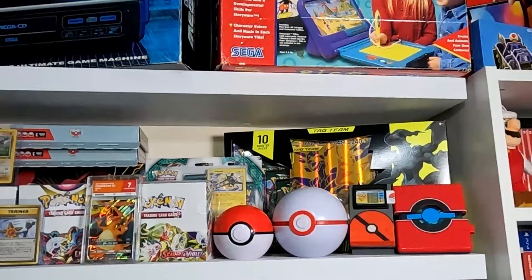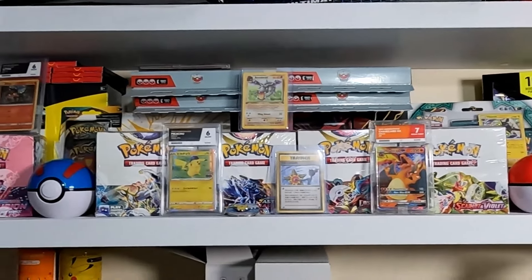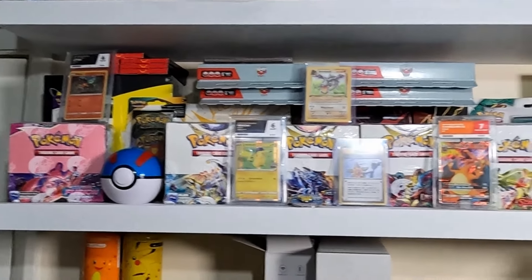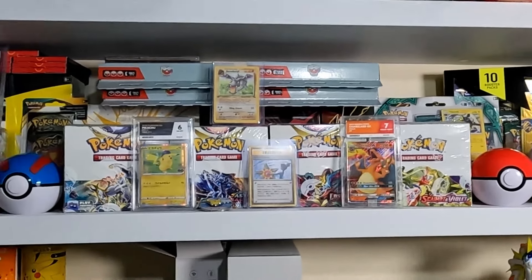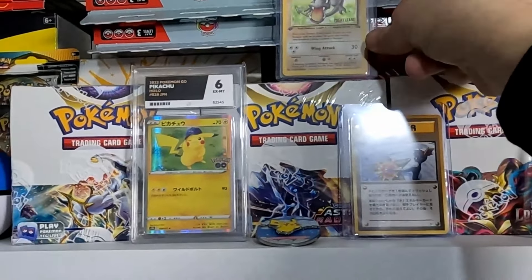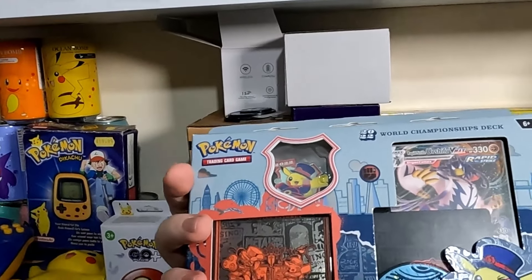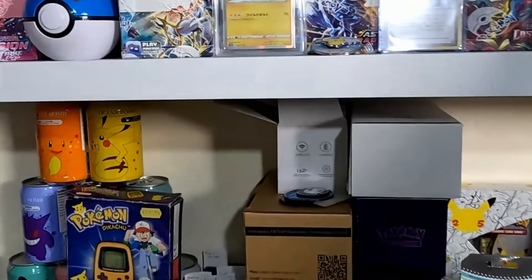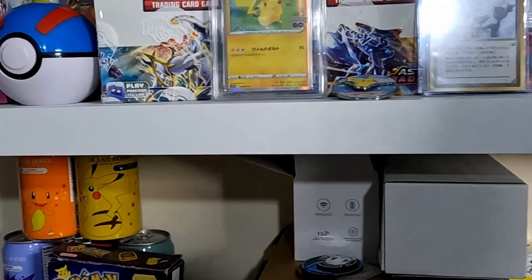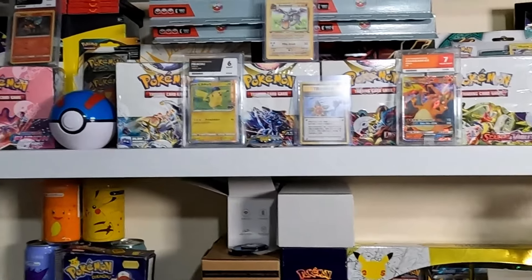Moving down to my Pokemon shelves. Across the top shelf we've got a whole load of booster boxes, Elite Trainer boxes, and Tag Team gift boxes. Up top are a couple of Pokemon World Championship packs from London — the 2022 edition. There were four different versions released and I managed to pick up all four, plus one additional one I was going to open.